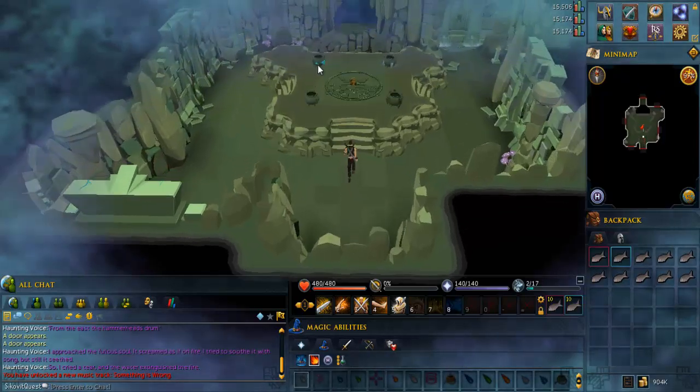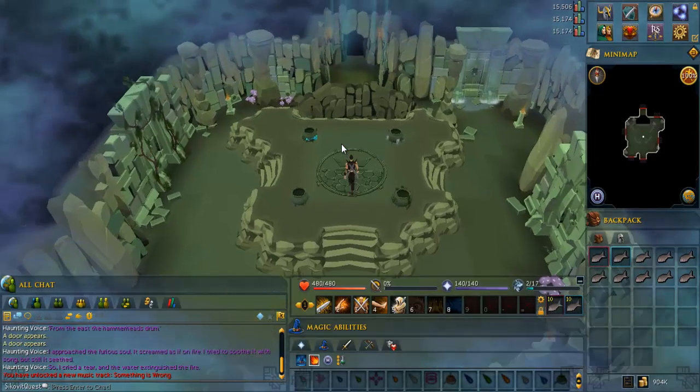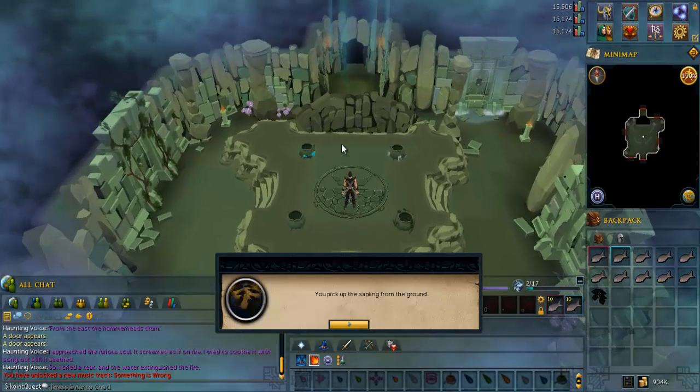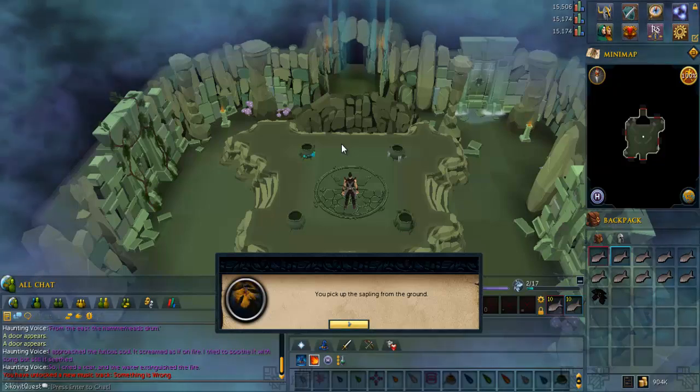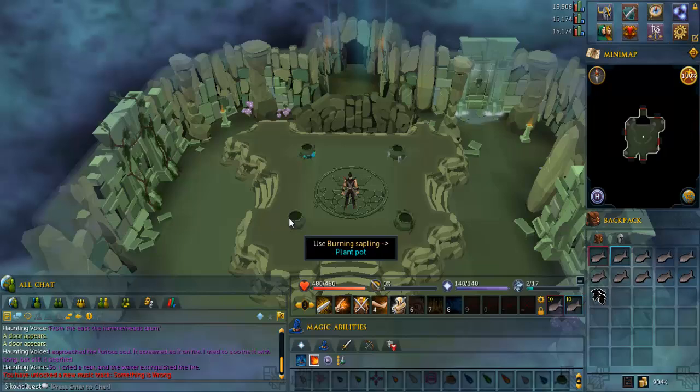Pick up the sapling in the middle of the room. Put it in the pot to the southwest, then go through the door to the northeast.